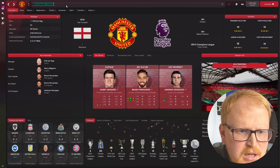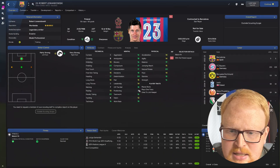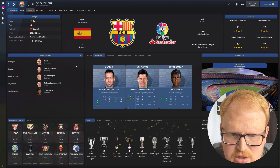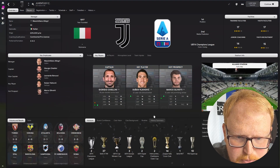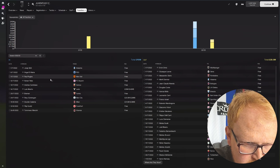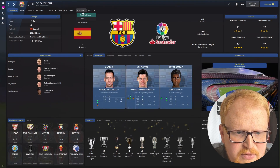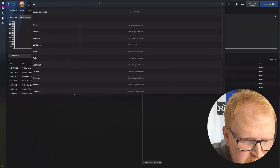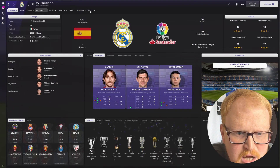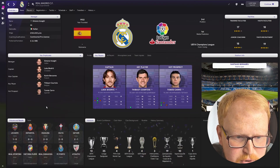At Barcelona, Lewandowski is the key player — as expected, after another season at Bayern. He's got five in five in the league since joining Barcelona. At Juventus, they've had Di Maria, Pogba, and Cambiasso come in, plus Gundogan from Man City — currently top of Serie A. For the rest of Barcelona's transfers, you can see Raphinha in from Leeds and Koundé. Real Madrid haven't signed many people this summer, and that's reflected in their transfer dealings.